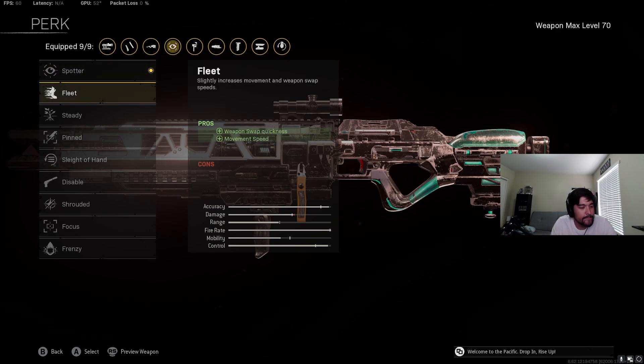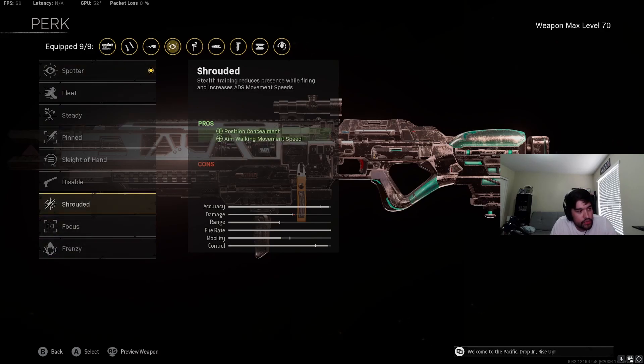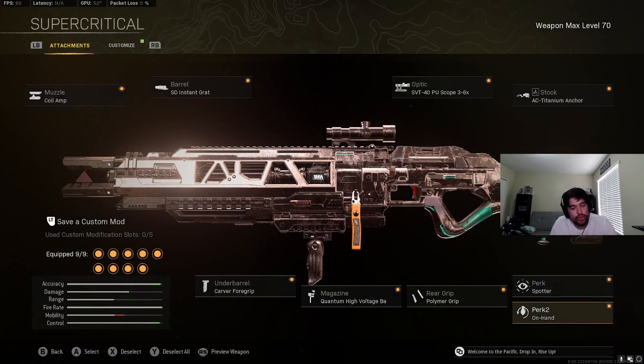For Perk 1, it's kind of odd — I ended up going Spotter for a long-range AR. Fleet is an option for movement speed if you're running it as an SMG. Shrouded might be a good idea now that the 3-6x has glint. Pinned isn't really useful unless you're going up against a sniper. Sleight of Hand isn't super useful — the reload's a little slow but not that slow. Disable and Focus are okay. Frenzy is probably good for an SMG build. So for long range I'd go Spotter, and for SMG builds probably Fleet, Steady, or Frenzy — or Shrouded if you're running the 3-6x or 4-8x.